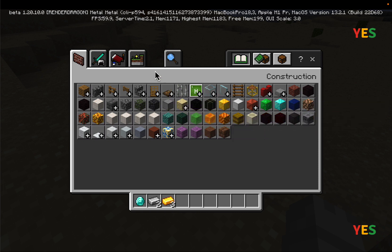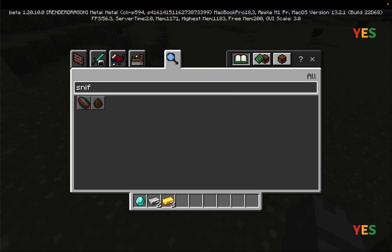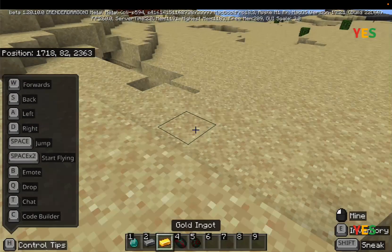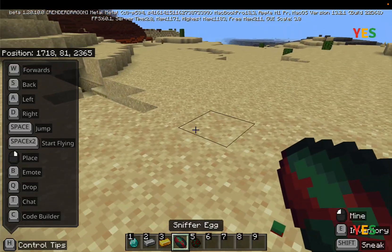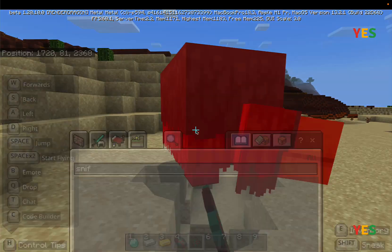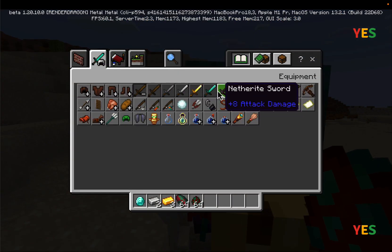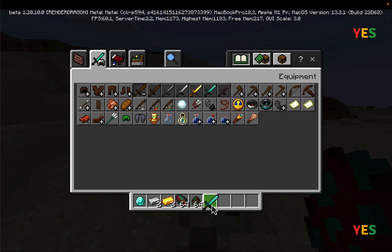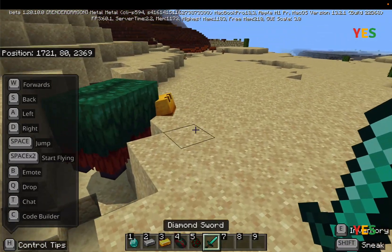There are sniffer eggs and sniffers — you might get confused between the two. A sniffer egg you need to wait for it to hatch, but a sniffer just spawns a sniffer directly. I don't want too many entities glitching my game so I'll clear some out.